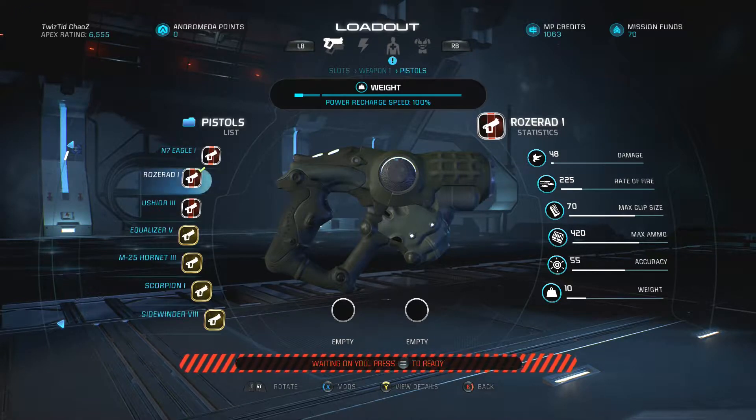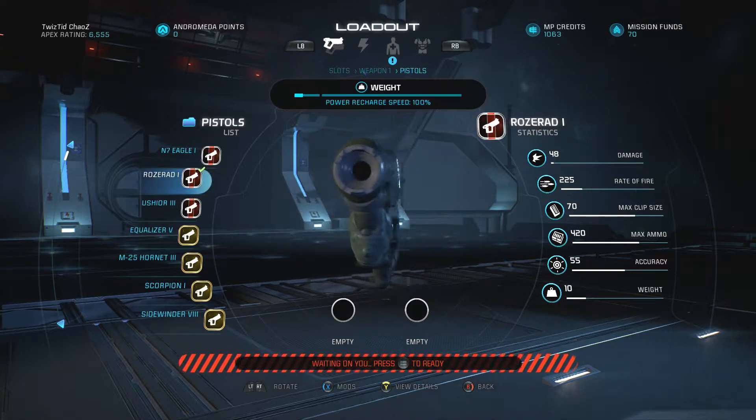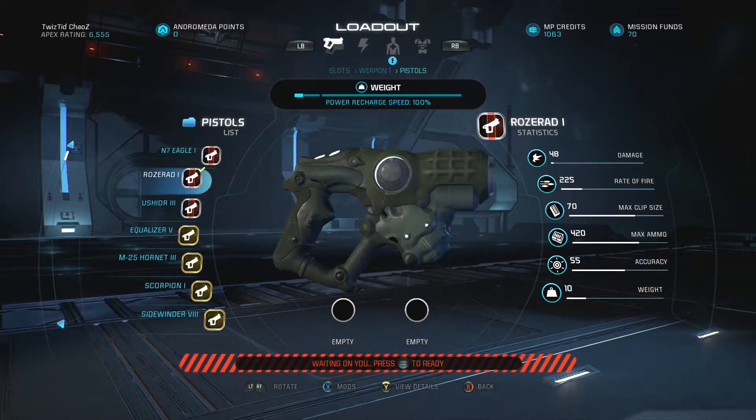Hey, what's going on everybody, my name is Chaos and today I'll be showing you guys the Rozerad submachine gun in multiplayer. This is a KIT submachine gun, that's why it has that greenish tint and it's kind of bulky in the front — like all the KIT weapons look. It's a pretty good submachine gun; not the best, but it is up there with the top three.